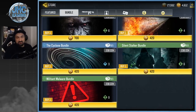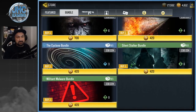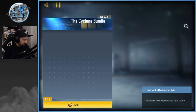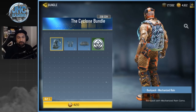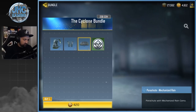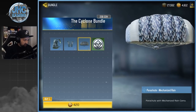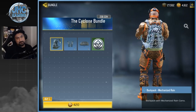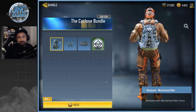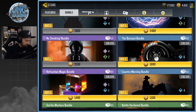Now our first blue bundle: the Cyclone bundle at 420 COD points — again about four to five dollars. It's just a backpack, a wingsuit, and a parachute with a mechanized rain theme. Would you pay five dollars for a backpack? I don't think so.